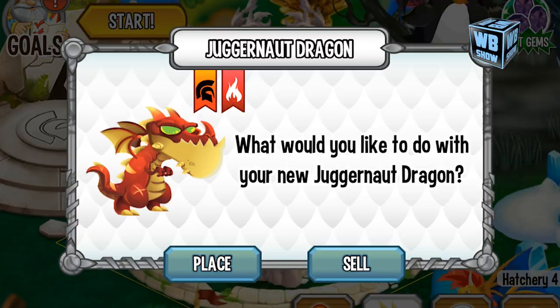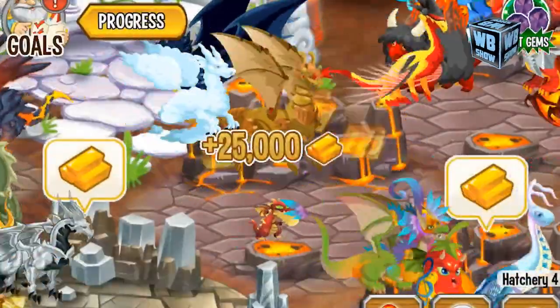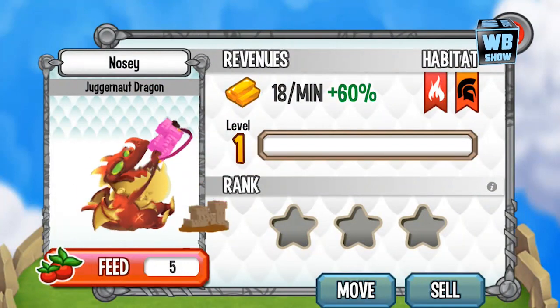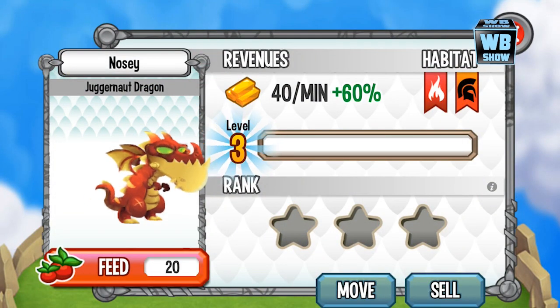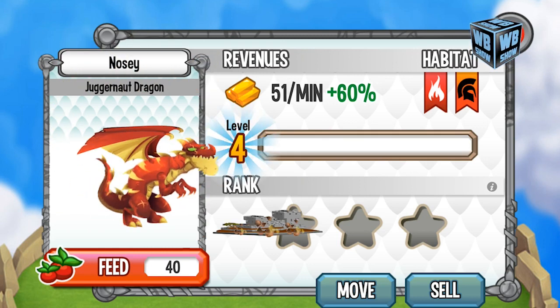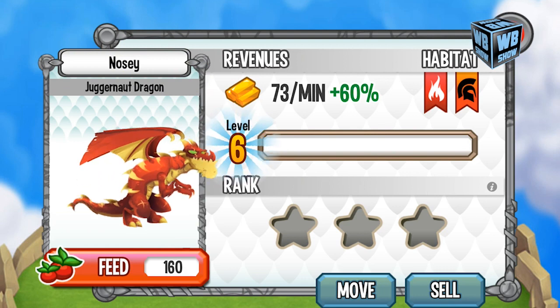Hello everyone, welcome back to another video of Dragon City Mobile. Today we're here with the Juggernaut Dragon, and this Juggernaut Dragon is a pretty cool dragon to have in your game. It is a war type dragon. It combines the elements of war and flame, which means that this is one feisty beast.